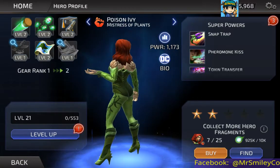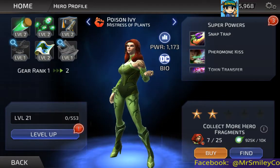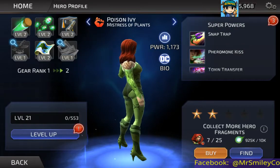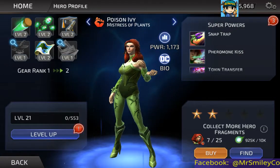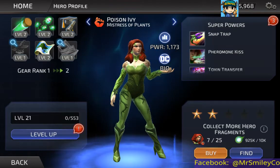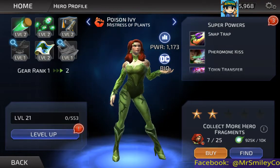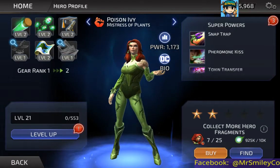Starting off with the character design — here is Poison Ivy. It is a very simple design overall, just a nice shading of green with a plant design to it. She's got what looks like tattoos on her shoulders, leaves in her hair, and general plant designs on her legs and especially her arms. It's very, very nice.